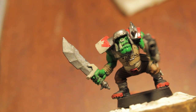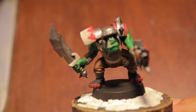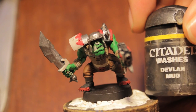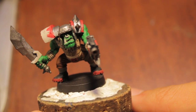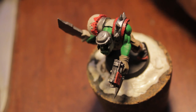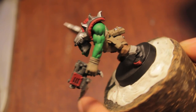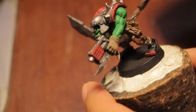Next step: washes, and then highlights. For the washes section, you're going to need three paints: Devlin Mud, Thrakka Green, and Badab Black. We're going to start with Devlin Mud and paint anything that is not orc skin.